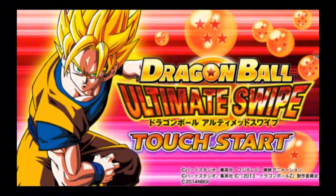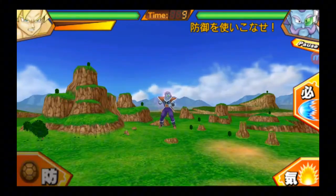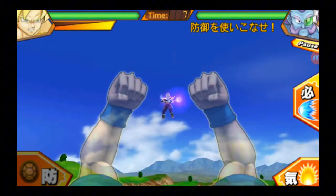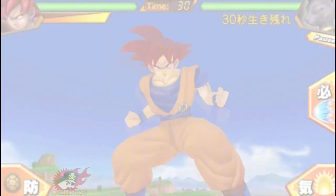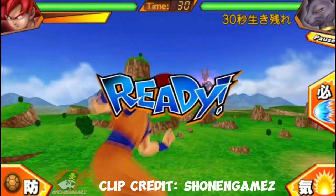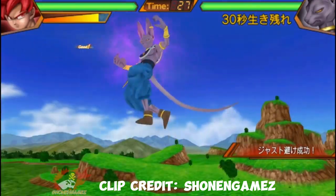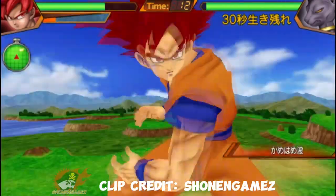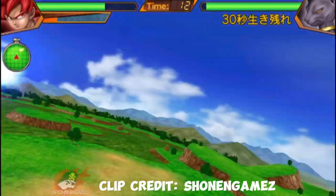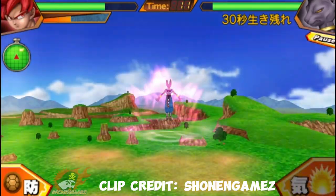Now here's a game I really didn't know about — Dragon Ball Ultimate Swipe. Basically, it was Tenkaichi Tag Team recycled onto Android and iOS devices. It was released in 2014 and was the third Dragon Ball mobile game. Much like Tap Battle, you have to time your actions in order to perform more damage. And stages could actually be bought with in-app purchases, which is really interesting. Another interesting thing is that Super Saiyan God Goku was in fact a playable character.